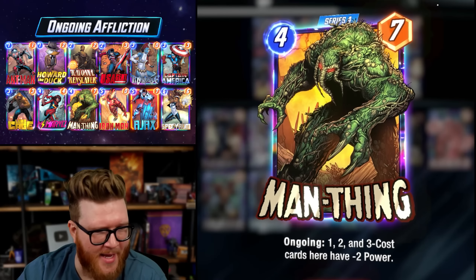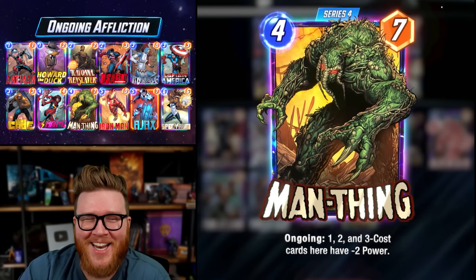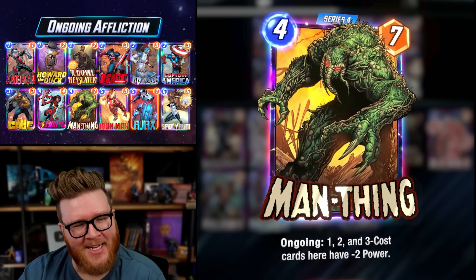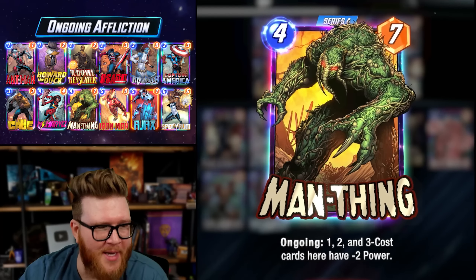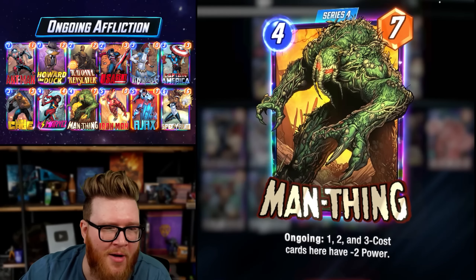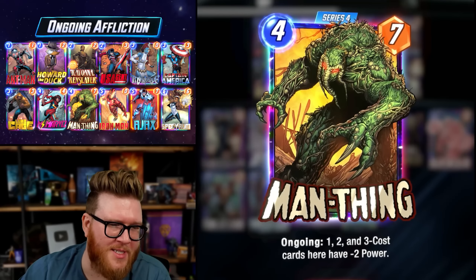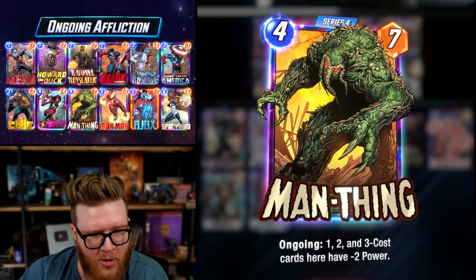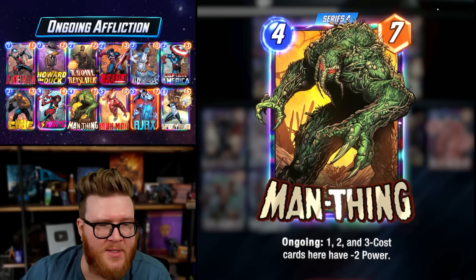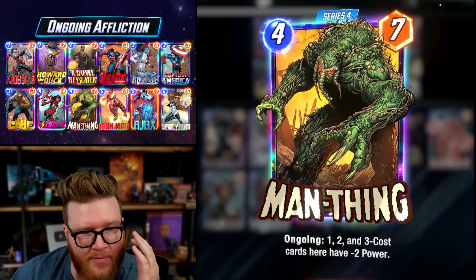My Man Thing got bigger this week and I'm pretty excited. Man Thing went from a 4/5 to a 4/7. I always thought this card was being slept on a little bit. There are so many tempo-y decks and zoo decks that Man Thing often felt like an effective 4/9, 4/11, even 4/13, and could lock down a location almost all on his own, frustrating smaller decks. Getting to an effective net output of like 4/11 is now pretty trivial with all the small cards out there.